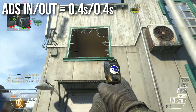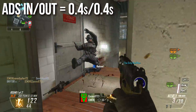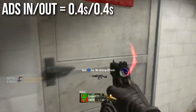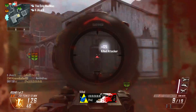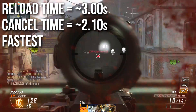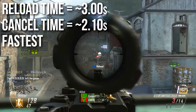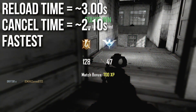The aim down sights in and out time is four-tenths of a second each — nothing special, and there is no quick draw handle or way to increase it. The Ballista ADS slightly faster, but this is the same as the rest of the sniper rifles. It does have the fastest reloading time — three seconds for the full animation, 2.1 seconds with a reload cancel. Reload canceling is probably a good idea; a little harder to time than some other weapons but entirely doable.